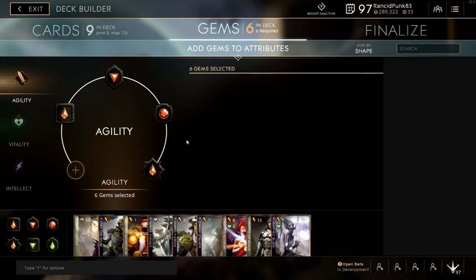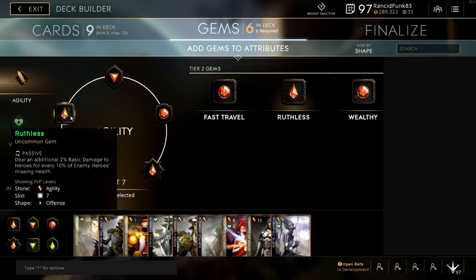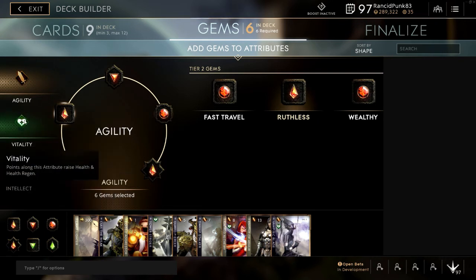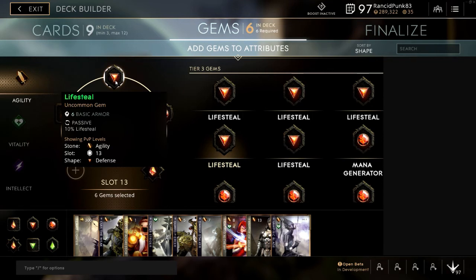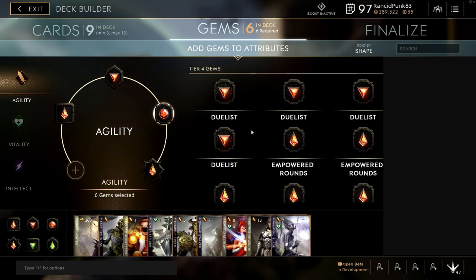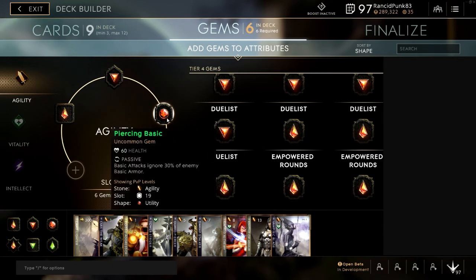For gems, at level seven agility we have Ruthless — you could swap that for another vitality or fast travel; I don't recommend Wealthy. Then we have Lifesteal, so combined with Vampiric Blade we'll end up on 20% lifesteal. Then Piercing Basic, which makes her so much stronger. If you don't have Piercing Basic or don't like it, maybe go for Duelist instead.